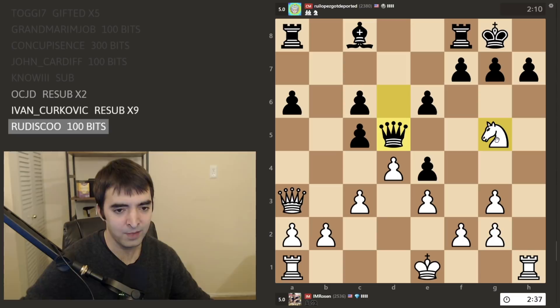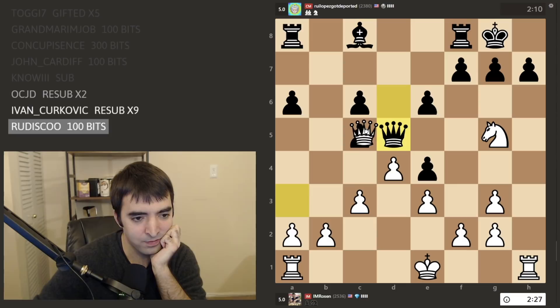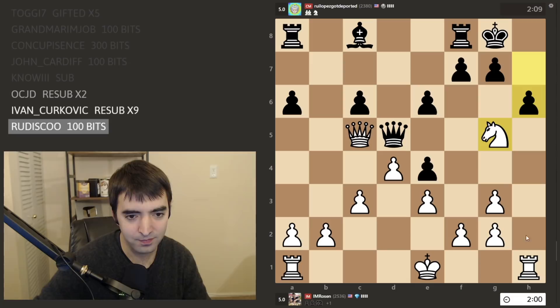Now my knight's attacked. This is maybe trickier than... Actually, maybe I can take the pawn first, defending the knight through x-ray vision. This is a funny move — it doesn't work, though. Maybe I should have taken the h7 pawn first. Rook h5 is kind of intriguing.